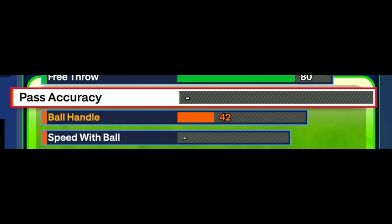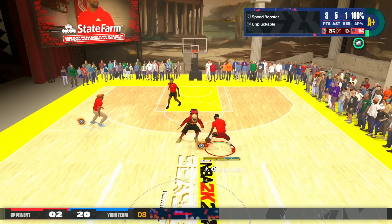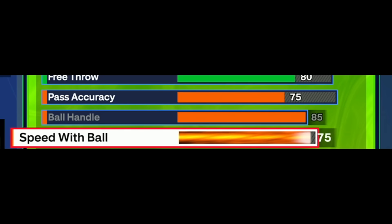The playmaking and ball handling - this is probably going to be the most balanced LeBron James build you can find this year, especially at 6'8". A lot of people go with a 63 pass accuracy, but we're going with 75, which allows you to get dimer on silver and a lot of good playmaking badges - you can even get John Morant pass-out. We went with an 85 ball handle to get speed booster on silver, and 75 speed with ball to unlock Magic Johnson or LeBron dribble style.